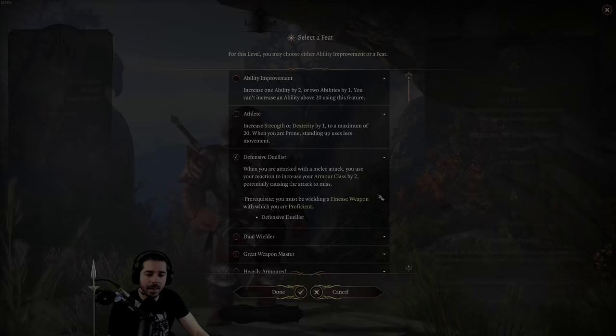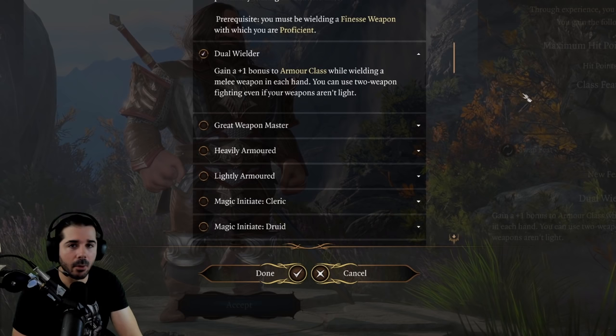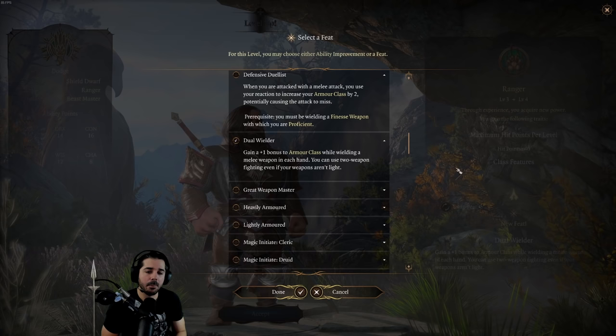The next feat is called Dual Wielder, and it's one of my personal favorites. The first thing Dual Wielder does is give you a plus-one bonus to your armor class while wielding a melee weapon in each hand — a permanent plus-one, basically, since for the most part you're going to always have a melee weapon in each hand with a class like this.